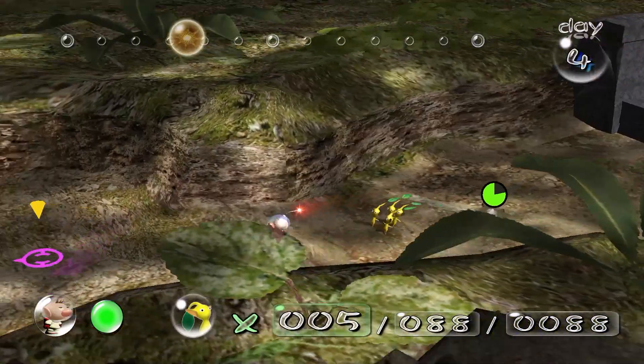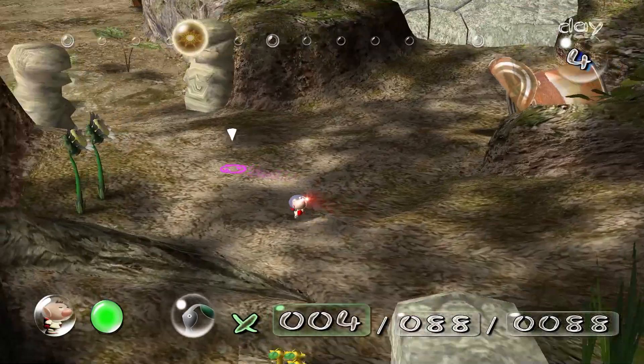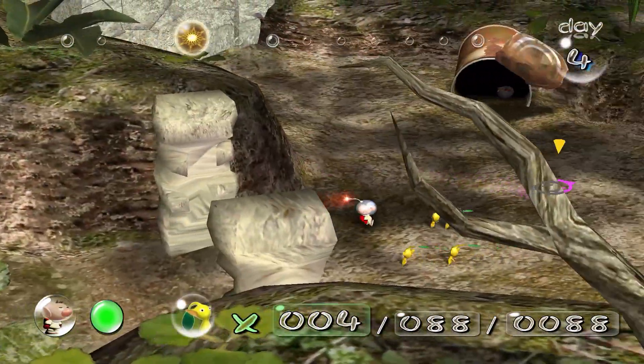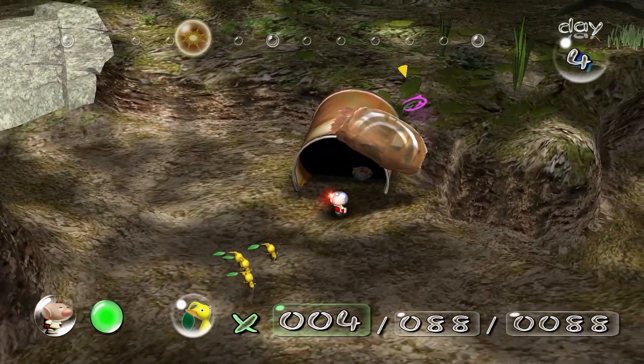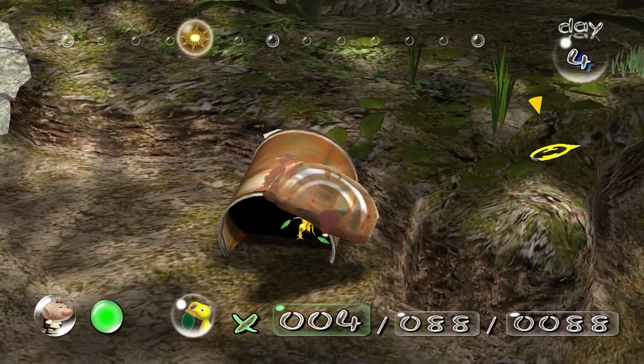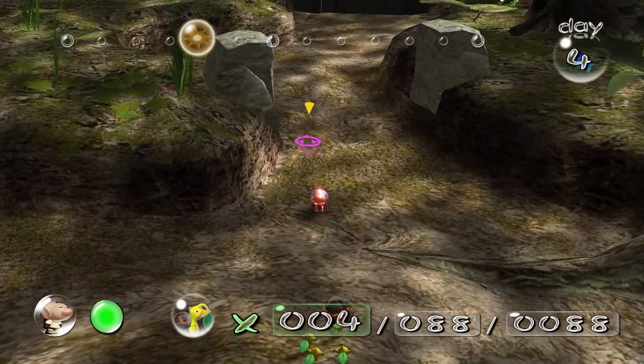There's one Pikmin that's stuck behind that wall, so... sucks to be that one. But I want to grab some of the bomb rocks — there's one over here. Come on, grab it. Will this be enough? Because I want to get that ship part that's there.